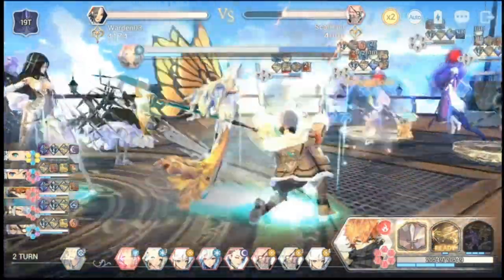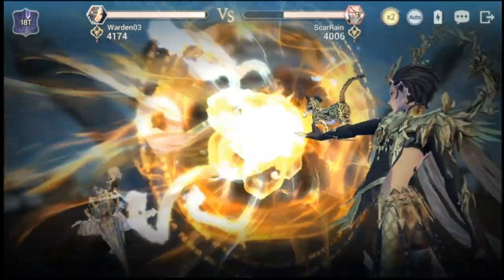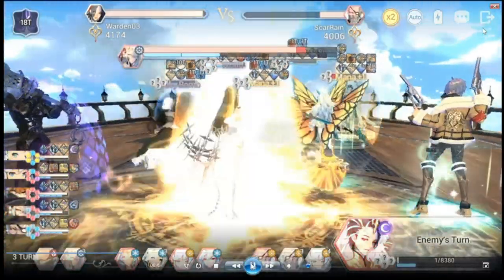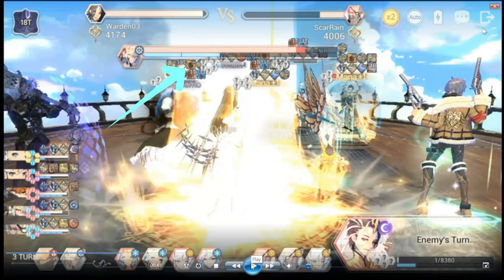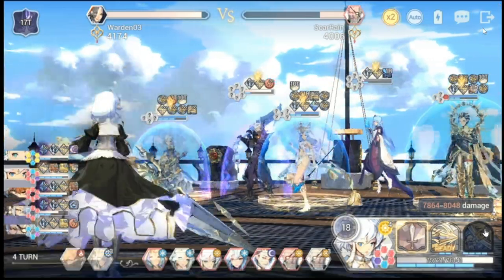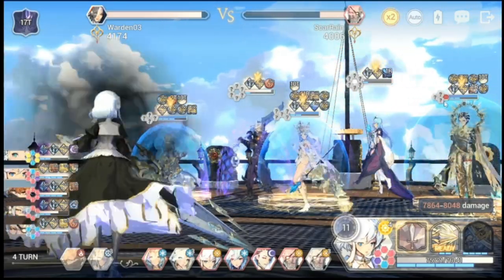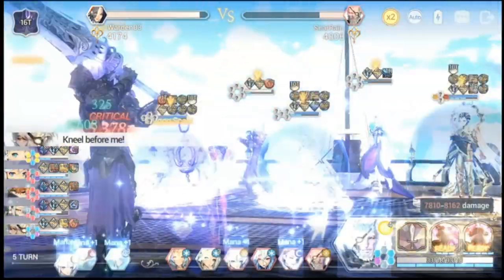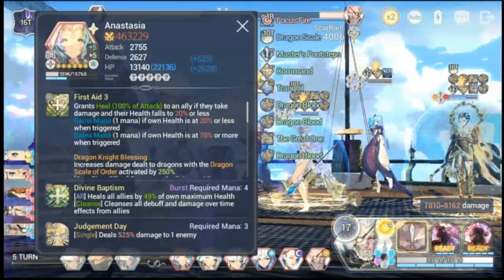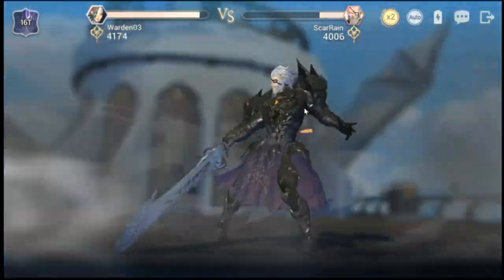The second step was to activate Sticky Bomb. Supposedly, Sticky Bomb would activate when he gets hit. If you can see in the video, there are three Sticky Bombs — one on the left side would be Garf, center would be Anna, and on the right would be Ramji. The Sticky Bombs just all disappeared. I'm not sure if Sticky Bomb can be cleansed or dispelled, but we'll have another go at this on the same setup later.